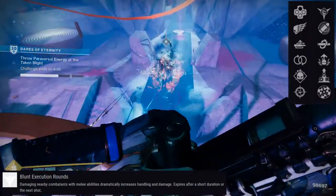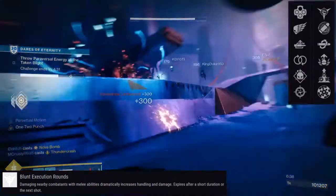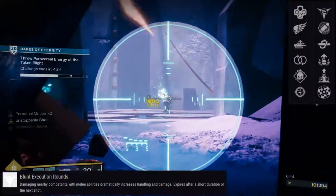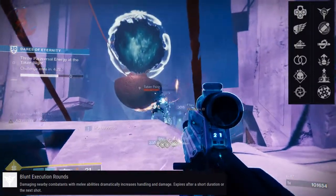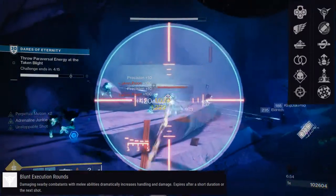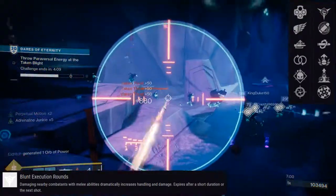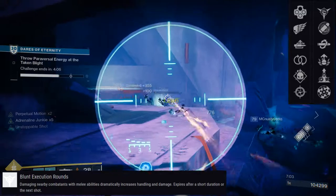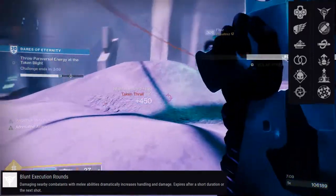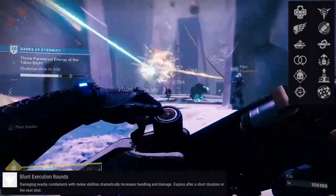Blunt Execution Rounds: damaging nearby combatants with melee abilities dramatically increases handling and damage, and expires after a short duration or the next shot. This is essentially an easier version of Swashbuckler, because you don't have to get a kill with a melee ability. I haven't used this yet — I have one with Snapshot Sights and Blunt Execution Rounds, but I've been enjoying my Perpetual Motion and Kill Clip roll too much, so I can't really speak to it yet.